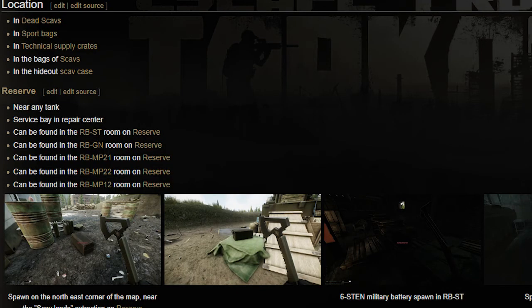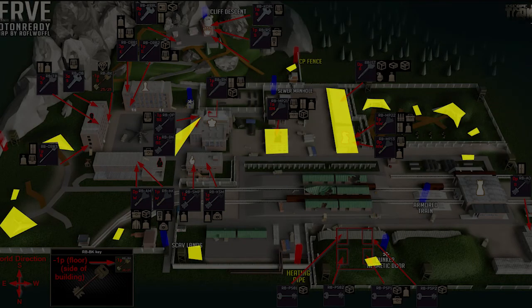I'll link you a map that will hotspot a lot of these different locations as well. I would definitely recommend playing in offline mode to find where these locations are — run it a few times in offline mode so you know exactly where these keys unlock which doors.